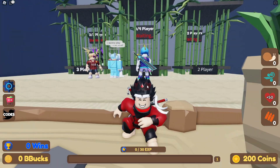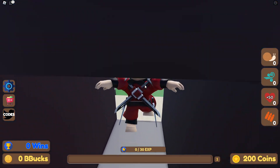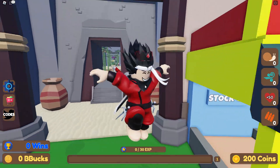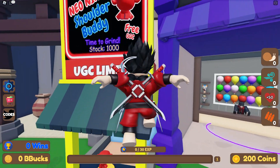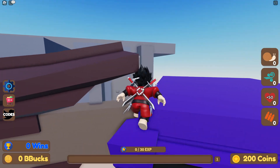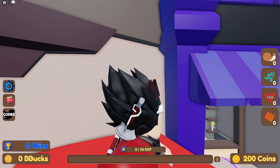To get this new free UGC item, you just have to play the game, get your towers leveled up, buy towers, and get some strategies going. You can also get some friends in the game. That's the easiest way to get this UGC item — just like that!